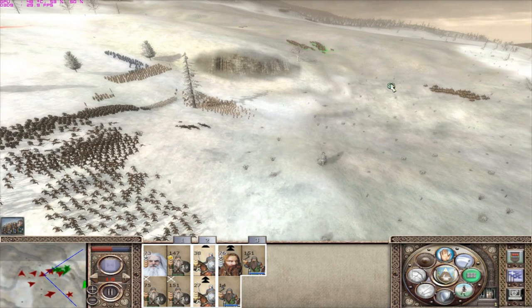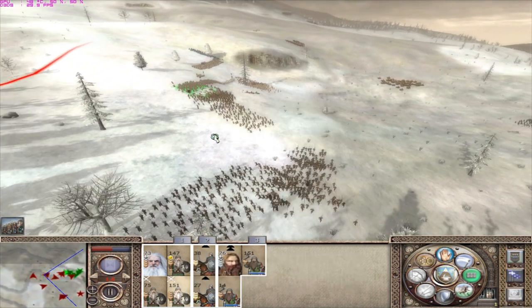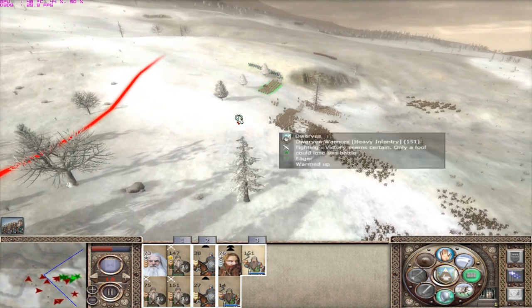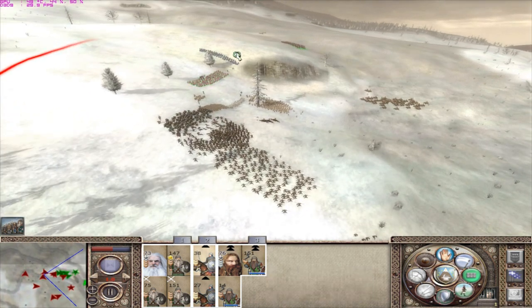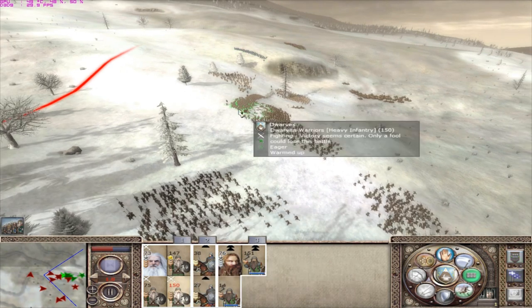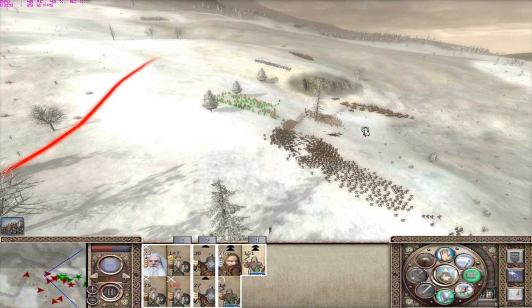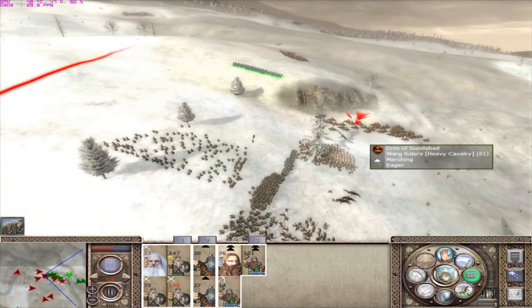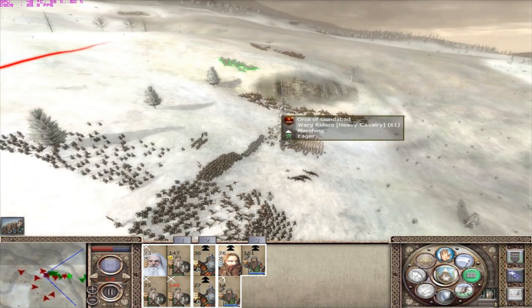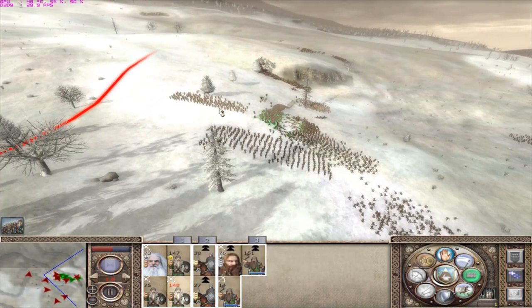Our cavalry are tired and winded. Orc fellers are trying to flank - we need to block them off with the auxiliaries. That's one thing you want to avoid: being flanked. We're gonna catch the wargs with the general. We've got the wargs - they're ours. They suck in a melee and we've got them in a melee.